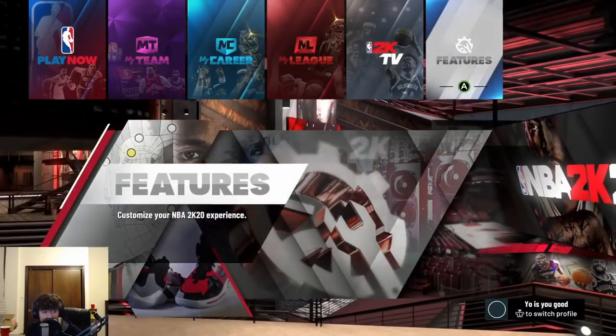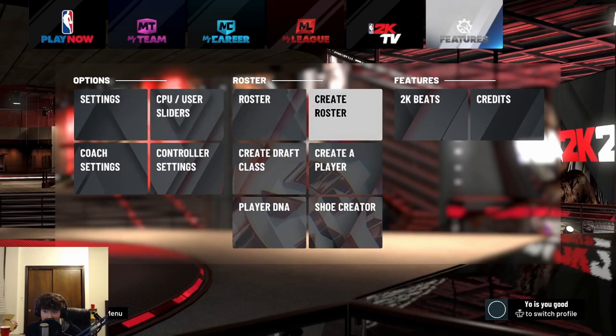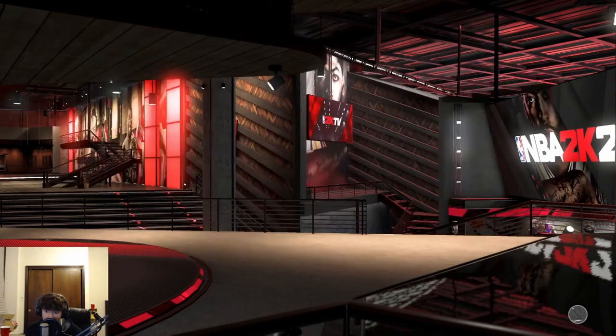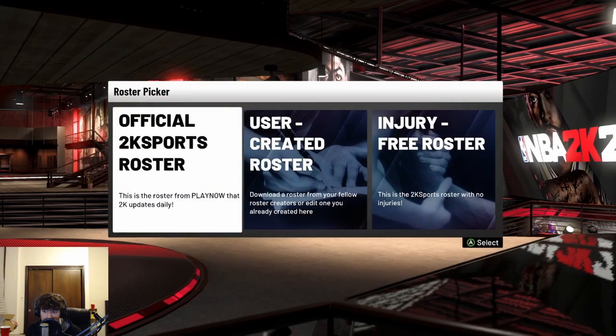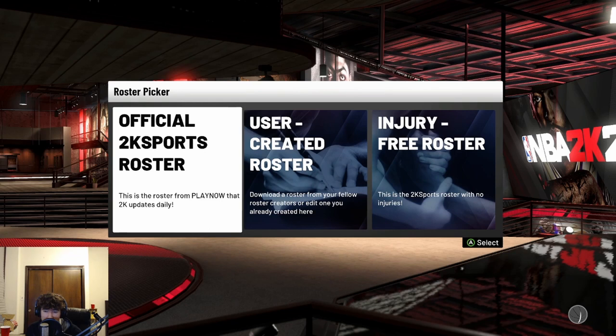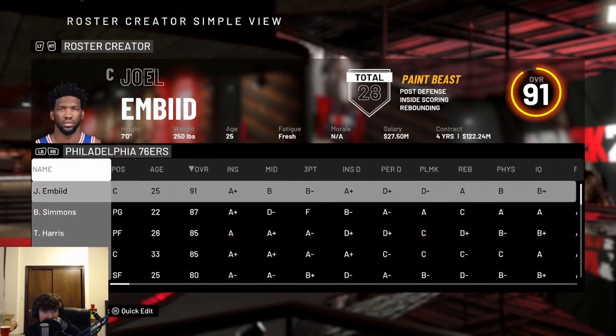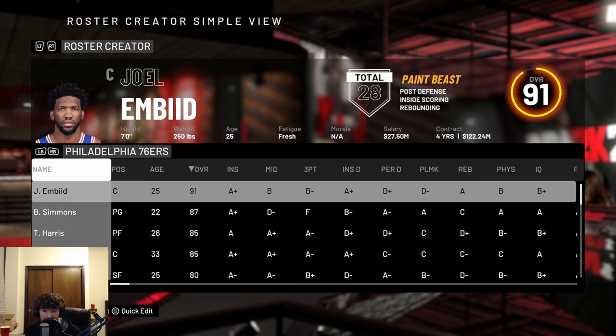Go to the main menu, then go to Features. Once you click Features, go to Create a Roster. This is an important part — after you click this, hit the Official 2K Sports Roster and wait for it to load.